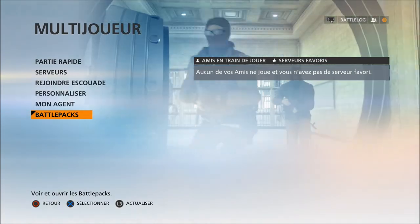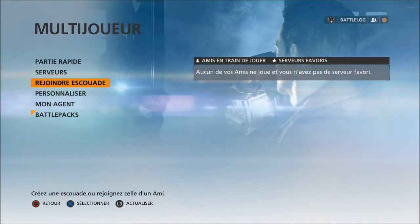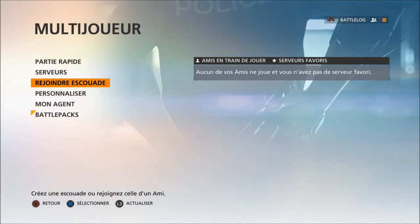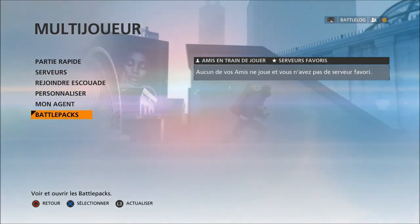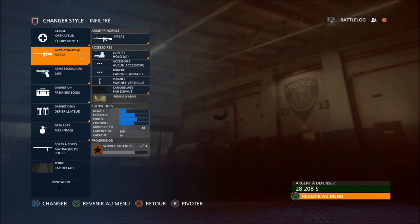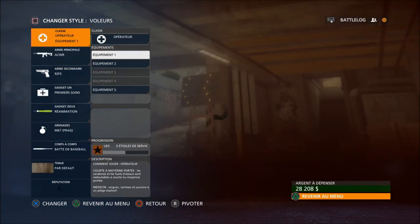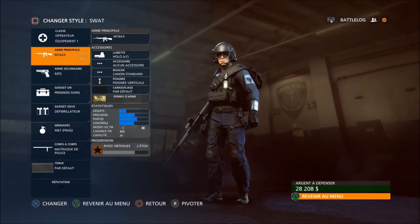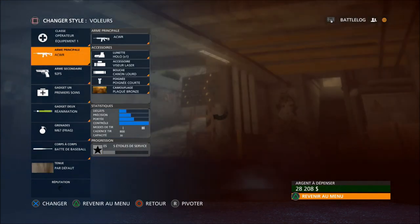Pour ceux qui voudraient en savoir plus sur le côté premium du jeu, c'est toujours 49,99€ pour l'abonnement premium. Nous avons quatre catégories de camps : les gangsters, le SWAT, les infiltrés et les voleurs. Pour les infiltrés et le SWAT, les mêmes catégories d'armes. Pour les voleurs et les gangsters, exactement la même catégorie, adaptée en fonction des types de maps que vous choisissez.